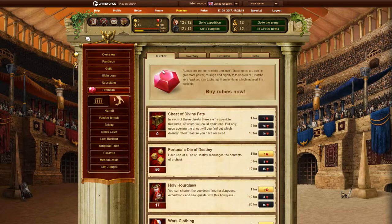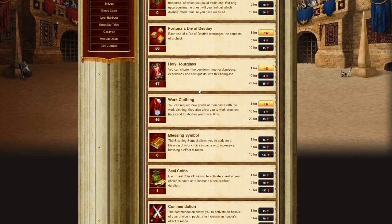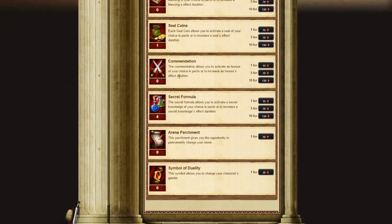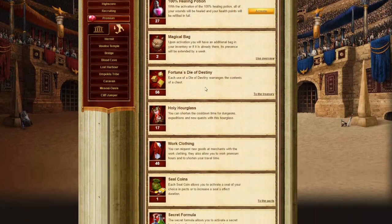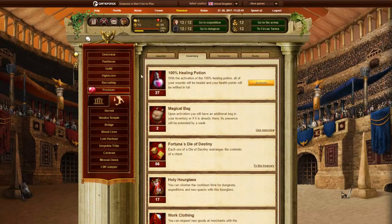In the Premium tab, this is where you buy rubies and spend them on premium items. Just a disclaimer — you do not need to spend rubies to get these items; you will get them through playing. Just by playing you will acquire them all. The inventory is where you keep your premium items — they are not in the regular inventory but have their own inventory right here.